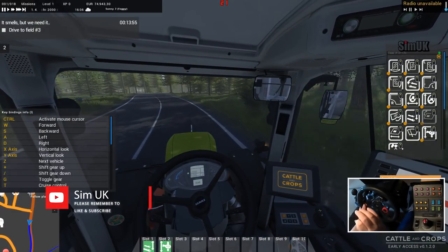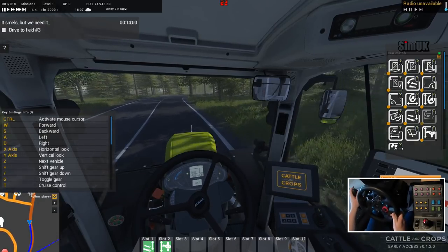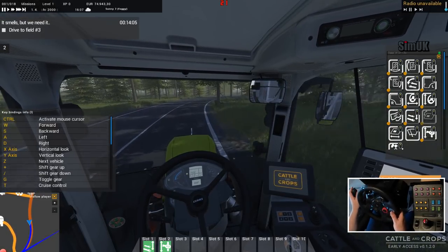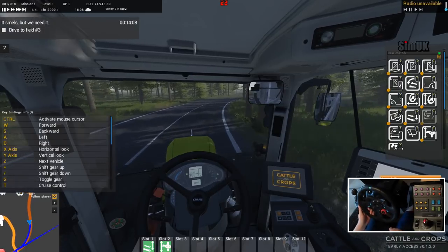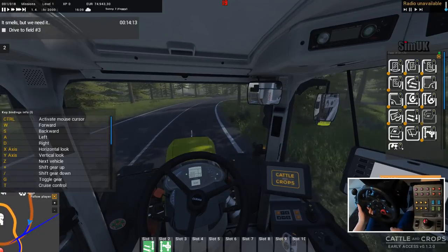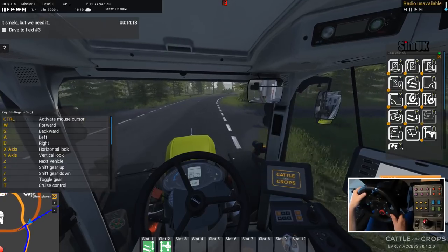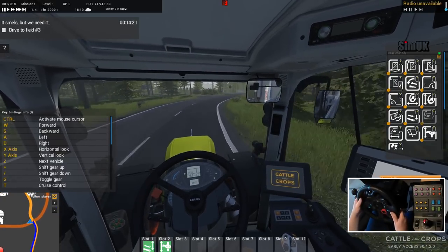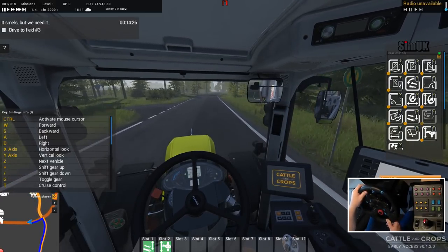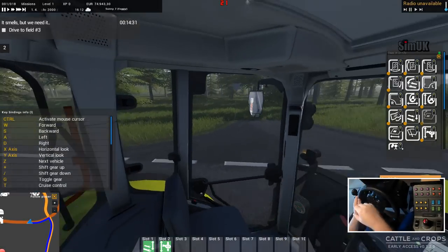In terms of accuracy and realism, I think Cattle and Crops has absolutely nailed it. Now I can see what gear I'm in on the dash — right in the middle just above the steering wheel, C7. I'm going left — there's another road here, maybe I can get away with it. I'm indicating left, you can see that the indicator stalk moves.